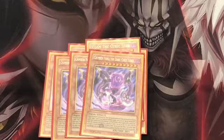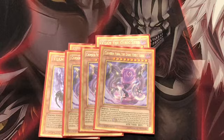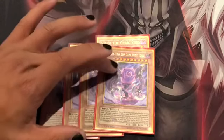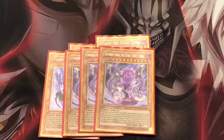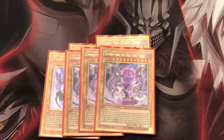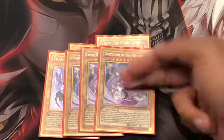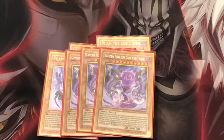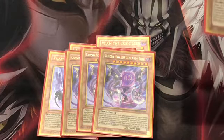Next up is Crimson Nova. This guy is an easy special summon as long as you have three Cubic cards with different names in your hand. During the end phase, both players take 3,000 damage to their life points, which is ridiculous. It's unaffected by monster effects whose attack is 3,000 or lower. If this guy destroys an opponent's monster by battle, it can make a second attack during each battle phase, so if your opponent can't get rid of it, the duel stalls until someone loses all their life points.